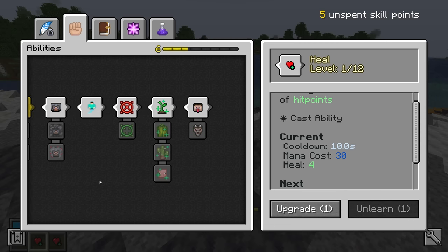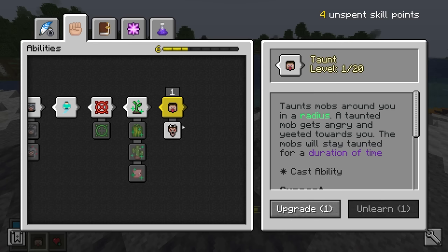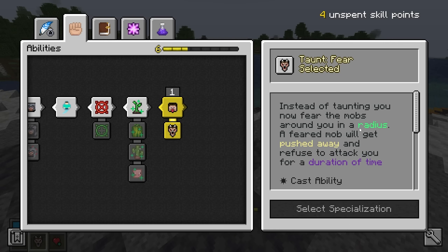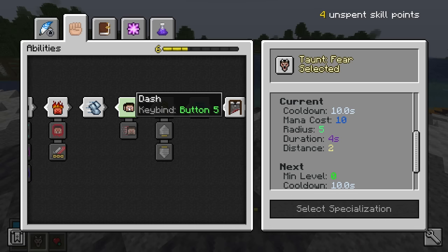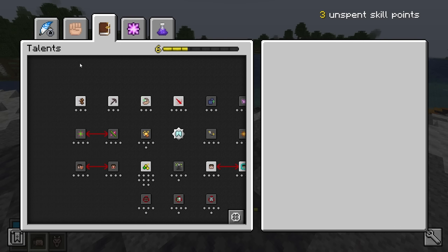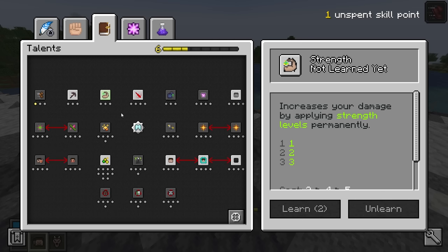Next is where things get a little interesting. I would definitely recommend potentially going into Fear next. Fear may sound weird, but you can also spec into Taunt as a specialization. Taunt makes mobs come towards you, while Fear makes mobs move away from you for a short period of time, giving you a chance to break spawners. Other recommendations include Dash, though you do take some fall damage. After that, start saving up for Speed and Strength. I would take Speed first, then Strength, then Haste — Haste lets you break spawners faster, Strength lets you deal more damage to mobs.